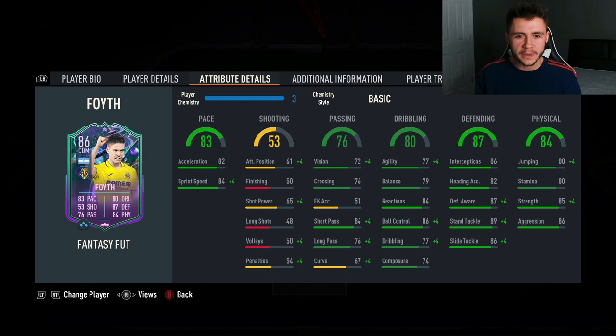If we look at his in-game stats, the card is a very well-built defensive player. 83 pace with 82 acceleration and 84 sprint speed is pretty decent for a defender or center defensive mid wherever you end up playing him. 53 shooting is the lowest stat on the card, but you're not really going to be put into situations where you're taking shots with Foith, so not really a big deal. 76 passing is pretty decent, though you'd probably want him to have a bit higher passing if you want to play him in that midfield position.